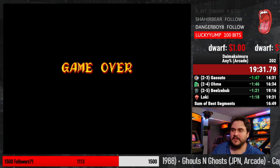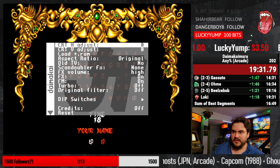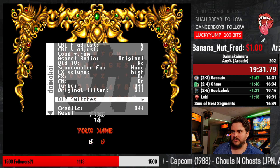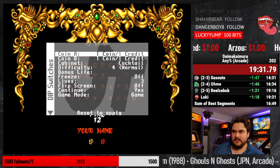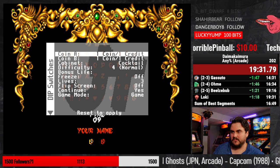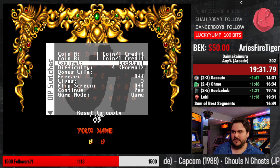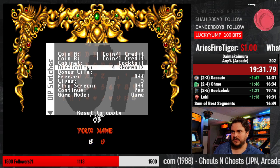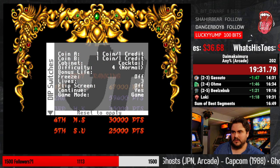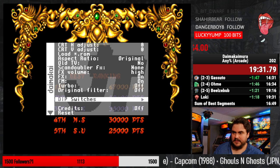Alright, we got the game over. In case I submit this, I'm going to go into my dip switch settings to show that the settings are normal. Playing on the Japanese version by Nakamura, difficulty on normal, and none of the other stuff is abnormal. There we go — beautiful. That's it.